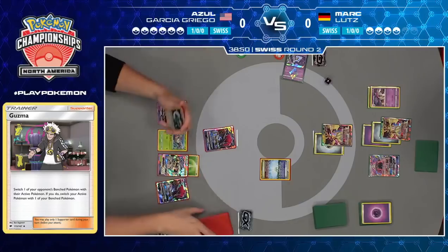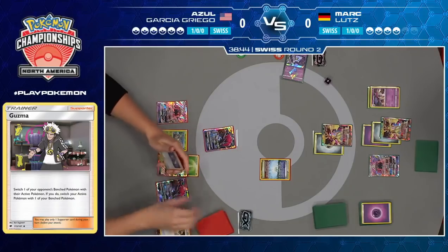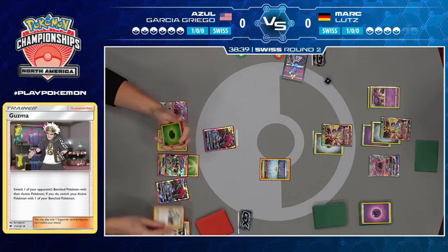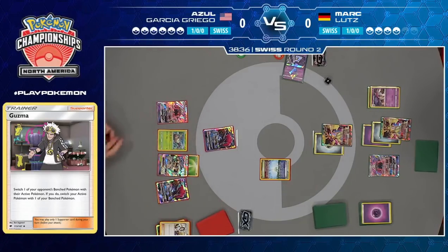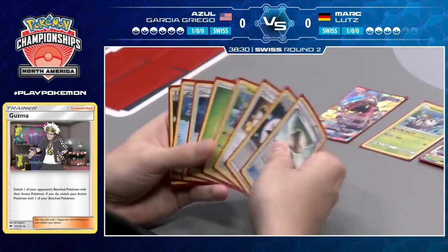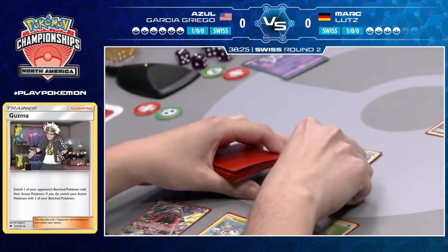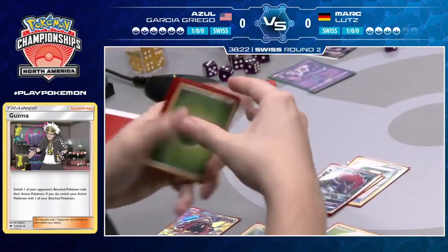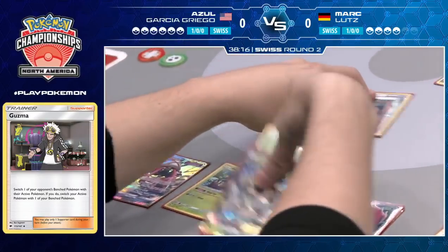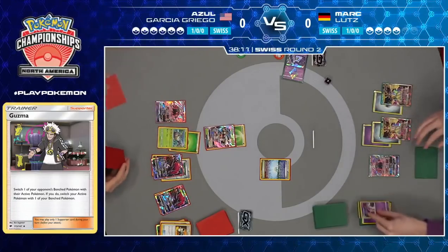Did he go for that Zoroark because of its powerful trading ability over the Golisopod, even though there are two Zoroarks still remaining on the bench? Absolutely — Trade is what makes this deck work. When you start to pick off some of those Zoroark GX, the fewer trades they have, the better it is for you. Zoroark's Trade is only really good when you reach a critical mass. One trade per turn is good but not great — you're drawing two extra cards a turn. But once you get three out, you're drawing six extra cards a turn and get to see so much more of your deck.